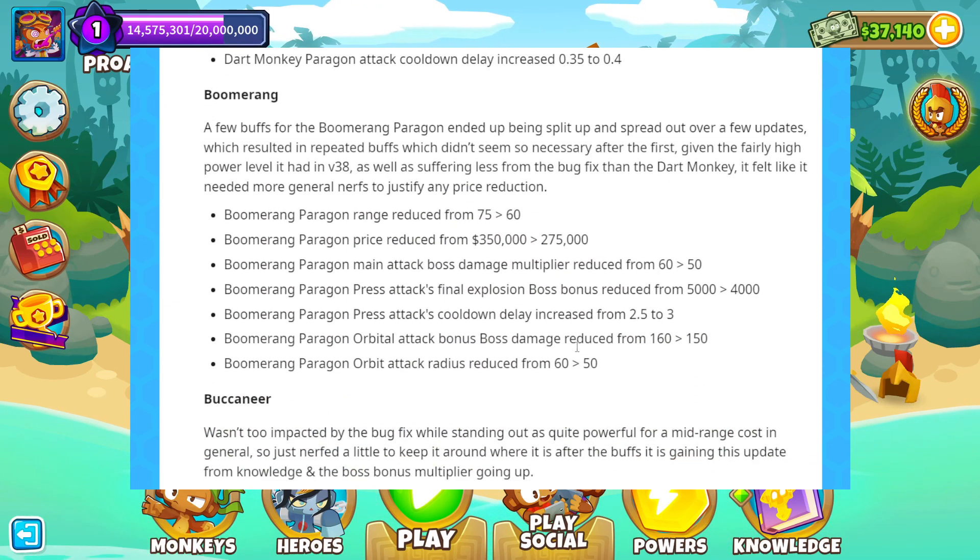Boomerang. A few buffs for the Boomerang ended up being split and spread out over a few updates. The Boomerang Paragon range reduced from 75 to 60. Price reduced from 350k to 275k. Main attack boss damage multiplier reduced from 60 to 50. The press attack's final explosion boss bonus reduced from 5,000 to 4,000, and its cooldown delay increased to 3. The orbital attack boss bonus damage reduced from 160 to 150, and radius reduced from 60 to 50.